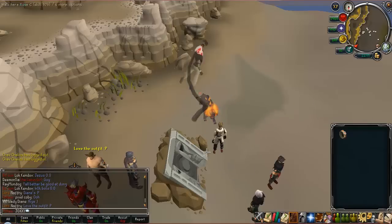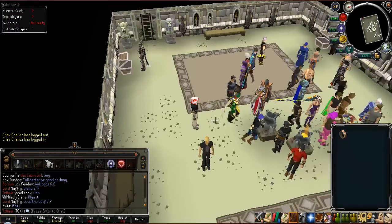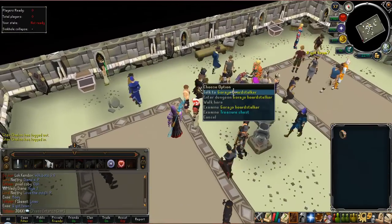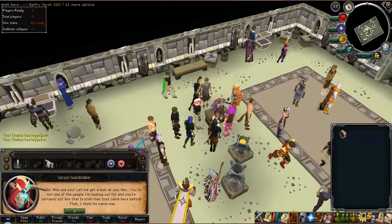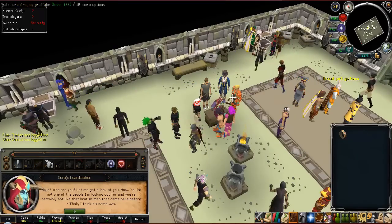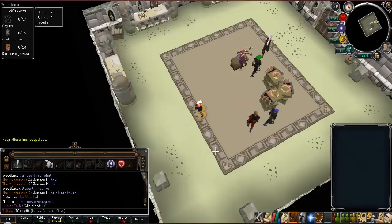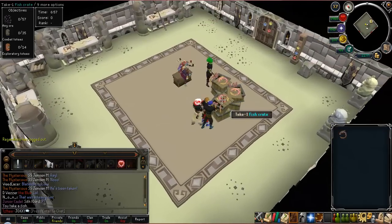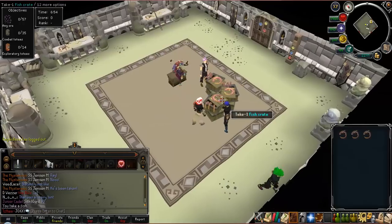Hey guys, today I wanted to make a video about the new distraction and diversion added by Jagex — the Sinkholes distraction and diversion. To get started, basically go to Daemonheim and talk to the guy, tell him to teleport you, and he will take you to this location.